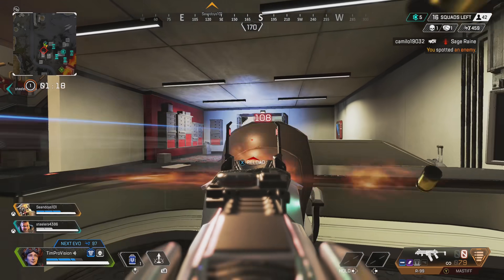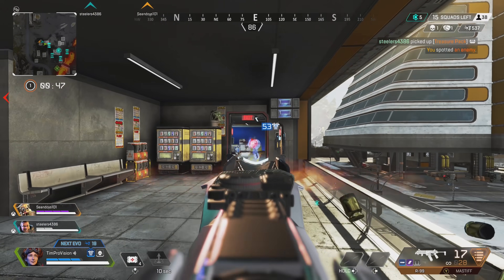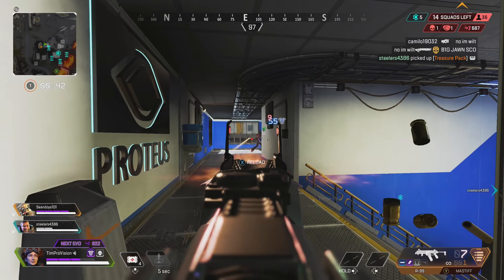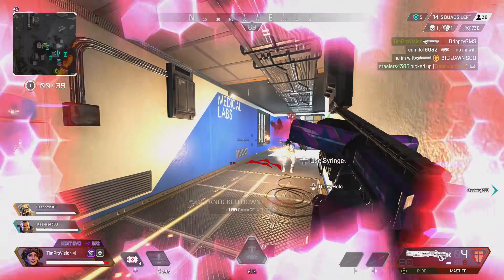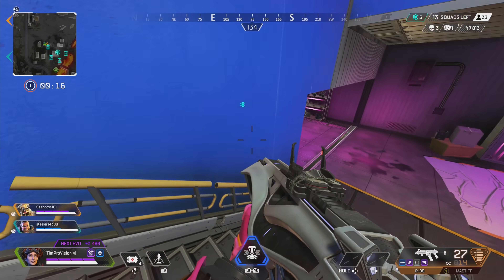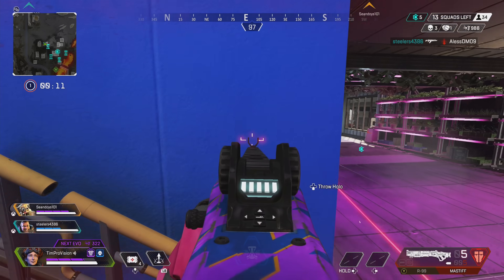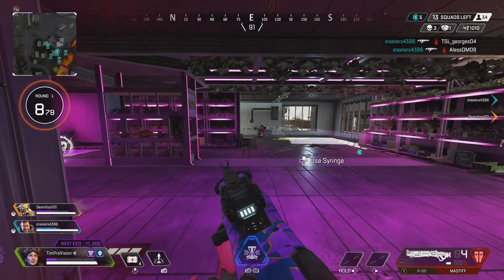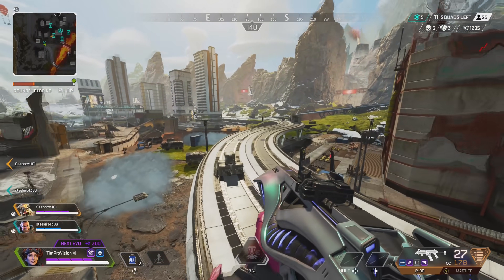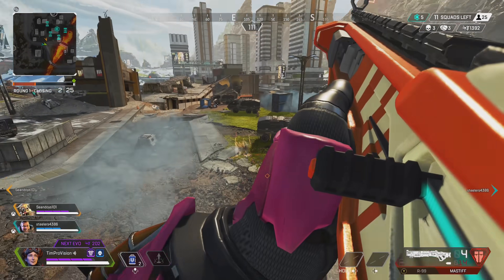Horizon has offensive fight ability for the squad with the lift, Pathfinder has rotations with the zip line and offensive capabilities for himself with the grapple, and Wraith has a little bit of scouting and team transportation with her tactical and that ultimate portal. All these legends are great 1v3 legends as well, and a squad that is really pushing hard will benefit from these legends as they can all handle themselves in fights with multiple enemies. This is probably my pick if you are going to be really sweaty and try the three corners challenge.